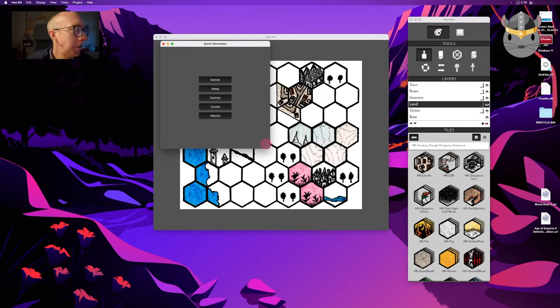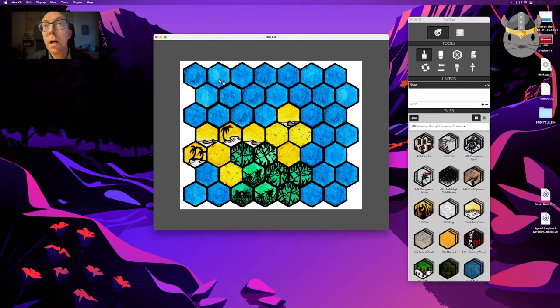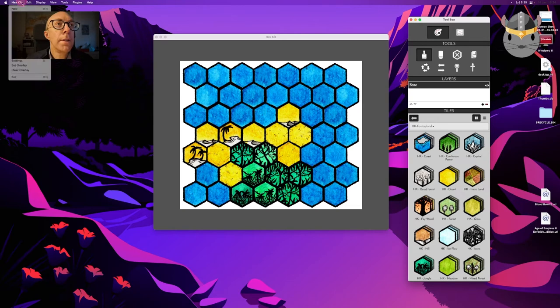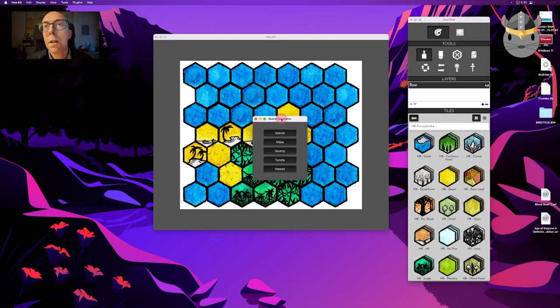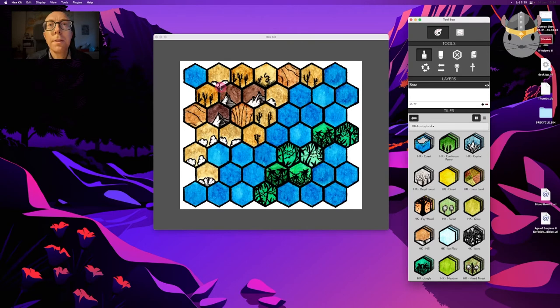Let's try the generate option. This is the generator — island — it just generates a map for you automatically. Interesting, I guess it's based on the tile set you have at the time. I'm not sure what a 'messer' is so it may not look entirely accurate, but now you could work with it and move things around. Yeah, so that's what the generator does.